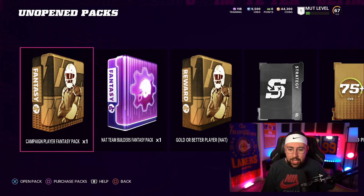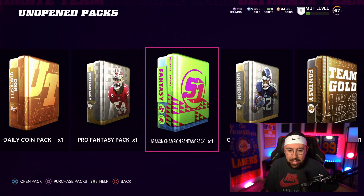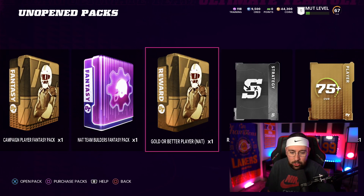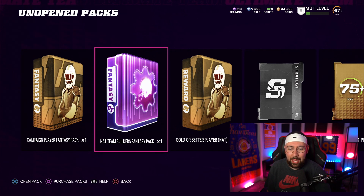We got all of our pre-order packs for today and we're gonna open them. If you didn't see my video earlier today, I showed you how to level up your ultimate team the fastest and most efficient way possible. I'm not going to talk about that in today's video — just know if you want to level up, watch the video I uploaded like three hours ago. I finally got all of my pre-order packs, plus a daily coin pack, random strategy item, team builder fantasy pack — I've been grinding. But that is for the next no money spent episode. I don't have very much time left on my trial so I gotta space these videos out a little bit.